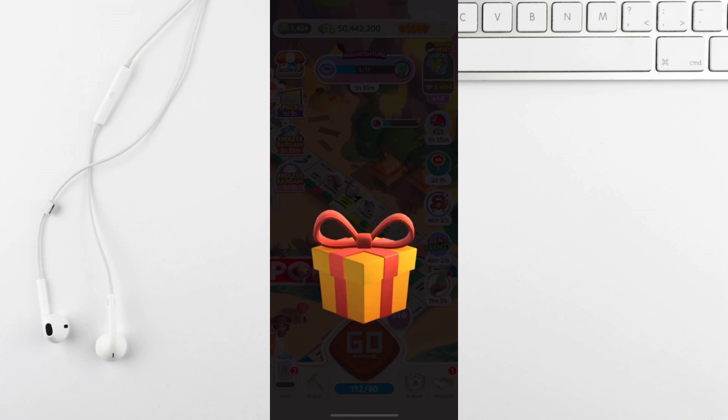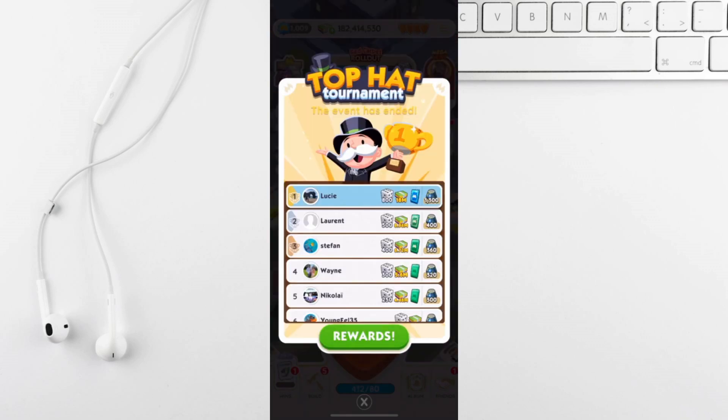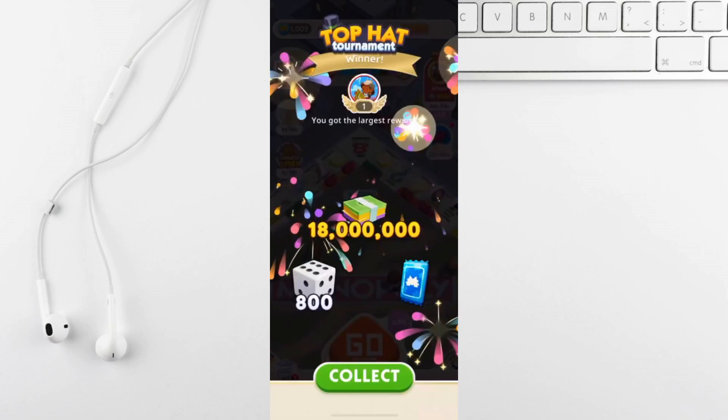Open community chests with 9 or more friends for a chance to win a pink sticker pack. When you land on a friend in community chest you might get lucky and win some stickers.